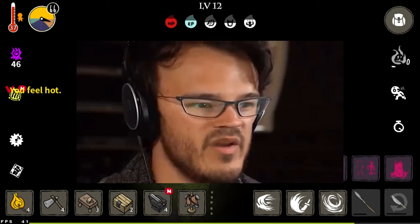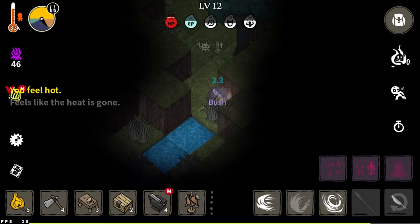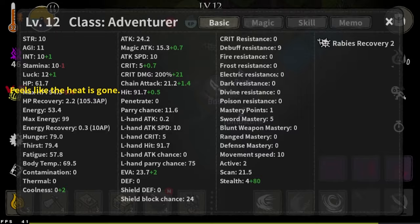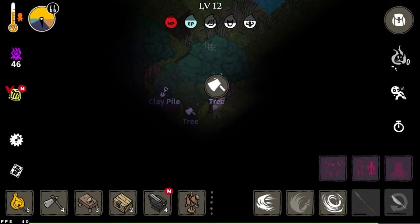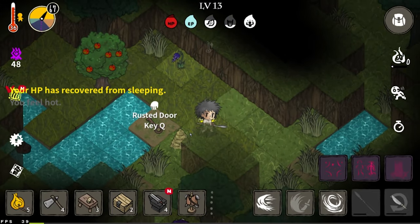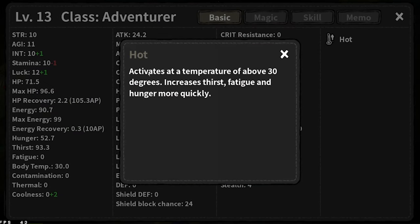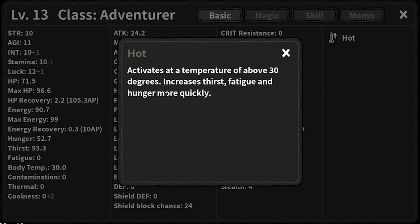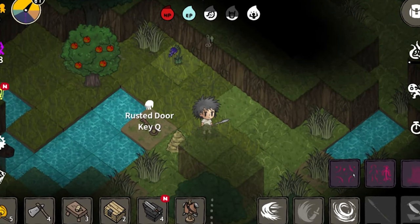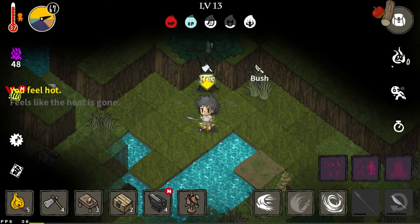Let me give you some big brain tips for the dense jungle. The main problem is heat — I'm already hot. Why is heat so bad? The game says that temperatures above 30 degrees increase thirst, fatigue, and hunger more quickly. We don't want our hunger dropping fast, so staying cool is essential.